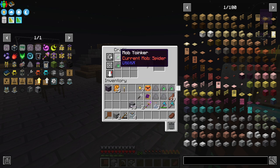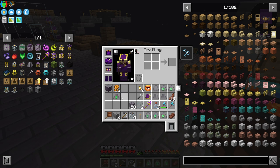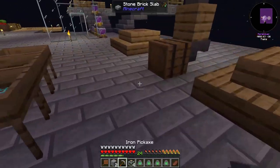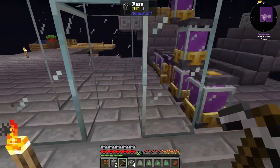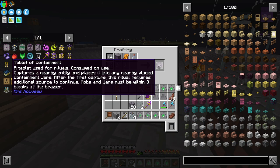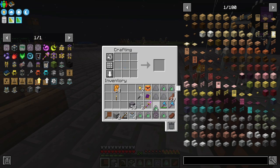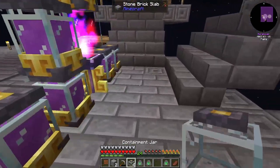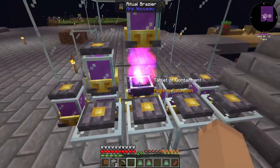We've got the four jars and the four mobs that we want. Get these mobs down here on this bar — just double checking that we're there. I built this glass enclosure here to do the following ritual. We need a Tablet of Containment. It says: captures nearby entities and places them into nearby containment jars.